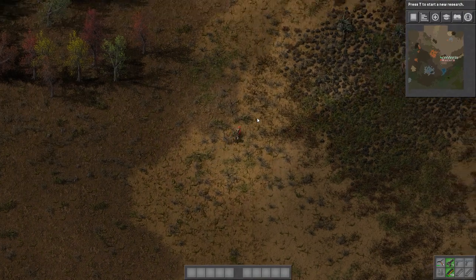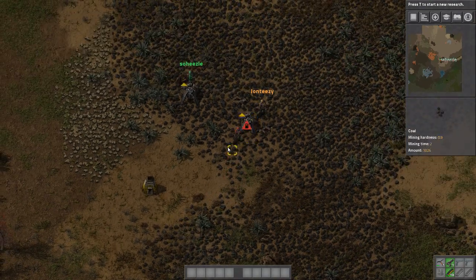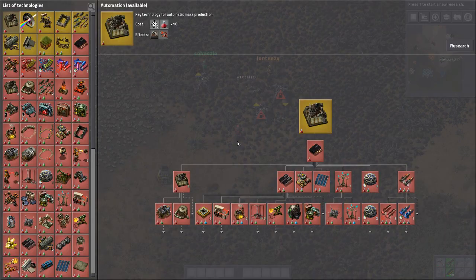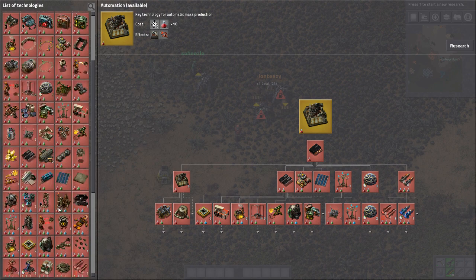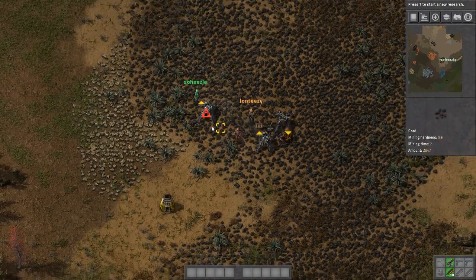We need some coal so I can build an inserter. Have you ever pressed T? Yes! It is cool - there's a lot of things we can build. If you press T you can see all the research. There's guns, grenades, circuits, advanced circuits. So we have a lot to look forward to, but first we need to get up some electricity and get our resources going.